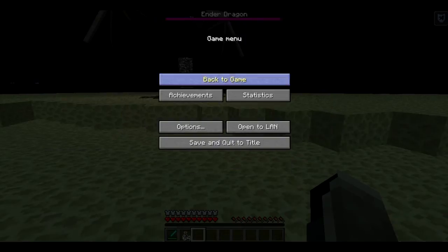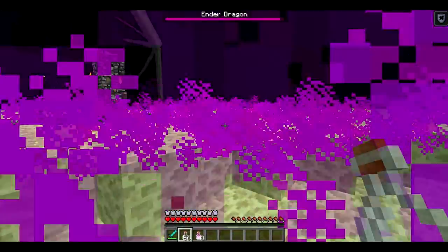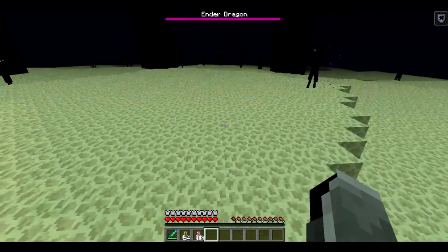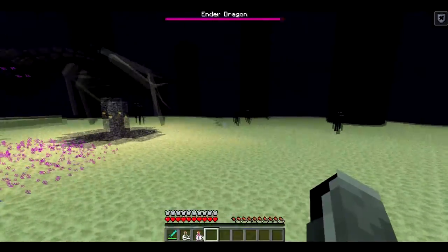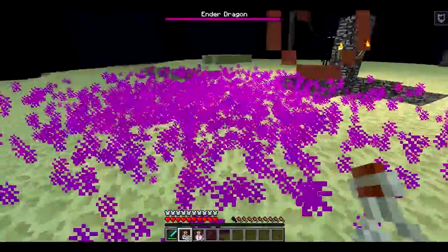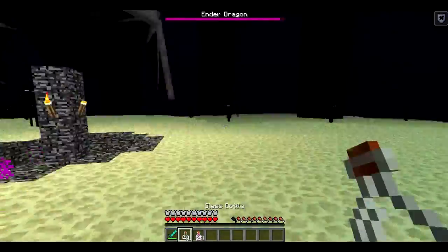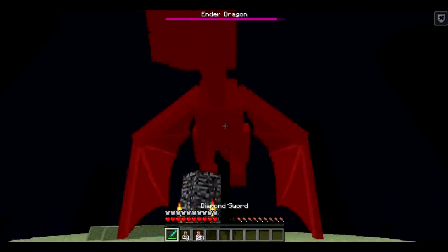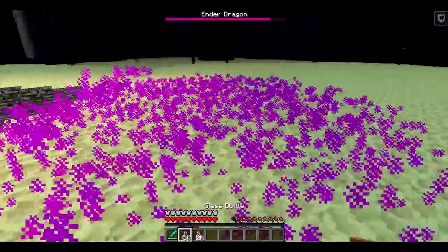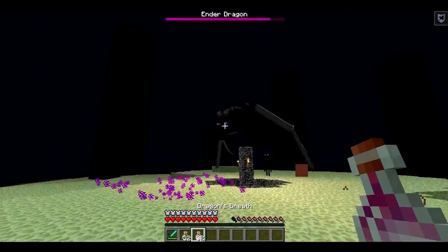I'm on my laptop and I've always got particles turned off on my laptop. So when he uses that Dragon Breath attack and you click on it with a glass bottle, you fill your bottles with Dragon Breath. That's how you make the new potion type — you combine the original potion with Dragon Breath.